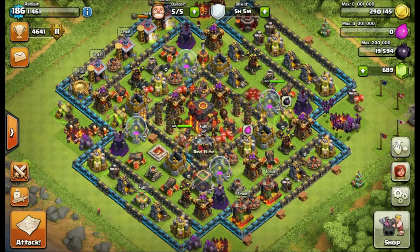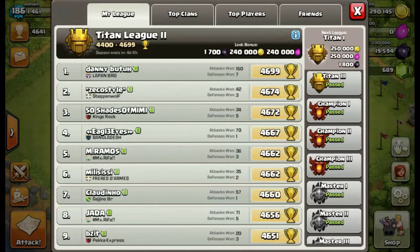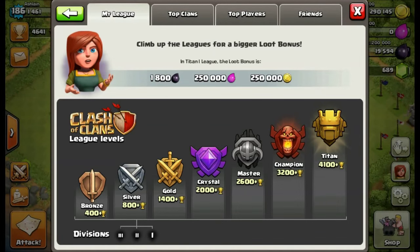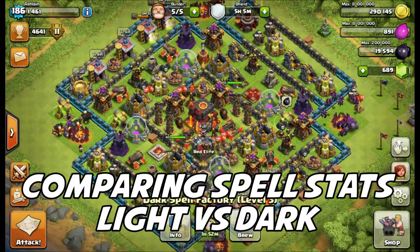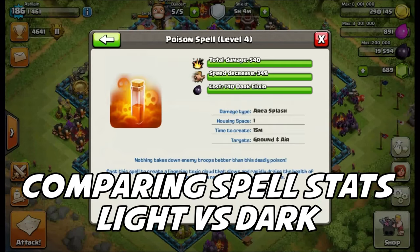We're going to cover strengths, weaknesses, do's, don'ts, and all kinds of other stuff. But first, look at my new badge, guys — I am Titan 2. Pretty excited about that. I did a little bragging in Global, but let's compare these spell stats.